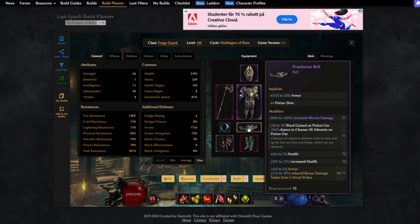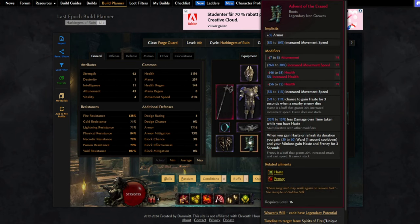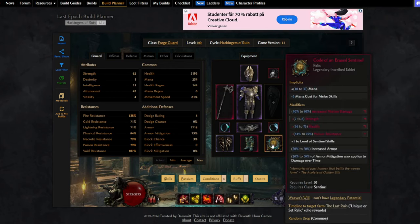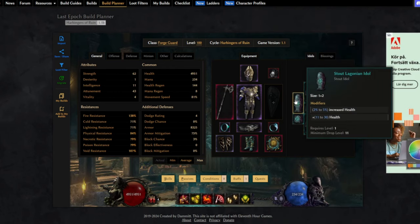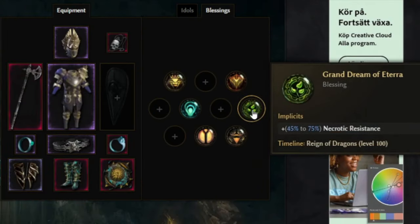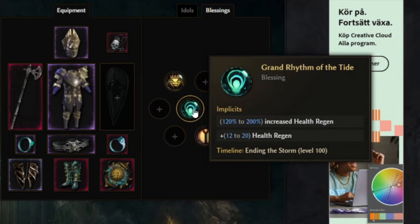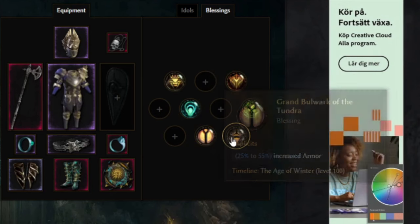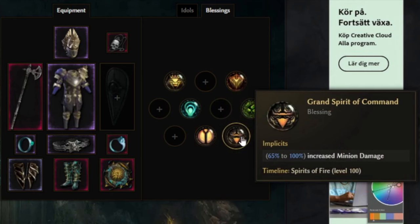As mentioned at the start, your weapon is going to be scaling all your damage basically, so focus on getting one with base crit and then flat damage, and try to improve it from there. For the idols, it's really easy - all we really want is as much health as we can get, and we can also use this to make our character resist-capped. For the blessings: starting with Black Sun we're going with void resistance; Rain of Dragon for necrotic resist; Ending the Storm we want health regen; Age of Winter for increased armor; and lastly Spirit of Fire for increased minion damage.